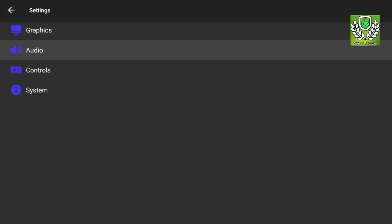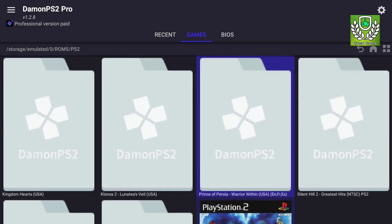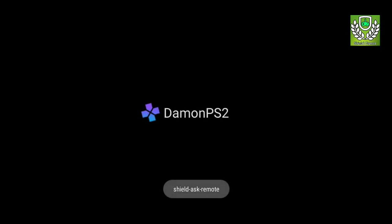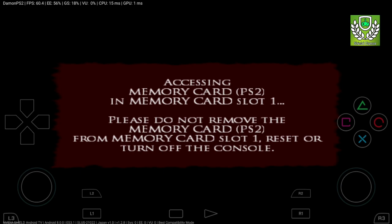What we're gonna test today is — for the second part, well, the first and second really — is Prince of Persia: Warrior Within. So we've done The Two Thrones, but we haven't really done Warrior Within. I think I have on the Dolphin emulator, but I'm not entirely sure. I just want to see how Warrior Within would work with the AetherSX2 PS2 Pro emulator.